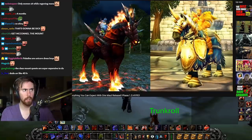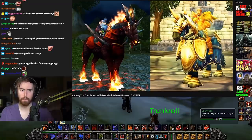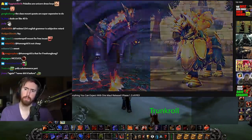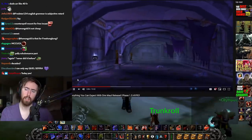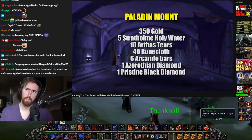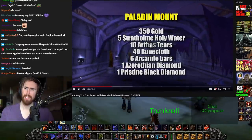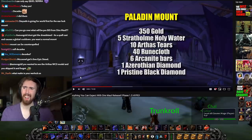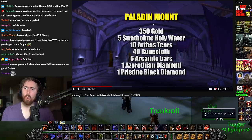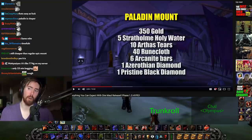These mounts have been iconic for decades, even in more modern expansions. The Paladin quest requires you to collect hundreds of gold worth of crafting mats. Looking at the list — 350 gold, Stratholme Holy Water, 10 Arthas's Tears, 40 Runecloth, 6 Arcanite Bars — so we're up to maybe 600 gold or so. Azerothian Diamond, Pristine Black Diamond. It's not really that much money total, so much cheaper than people think.